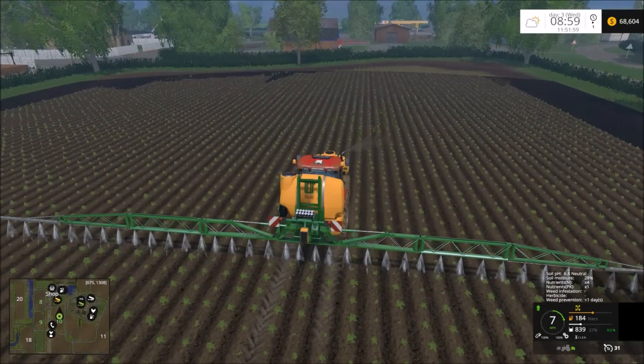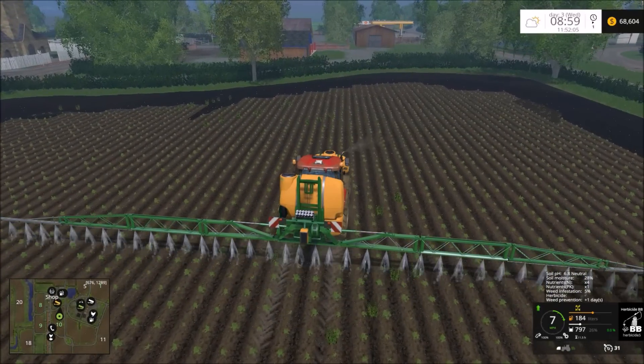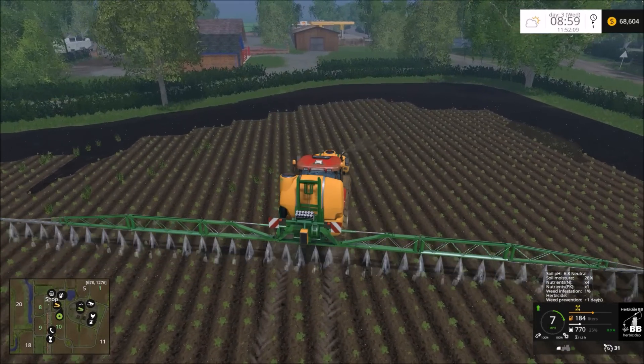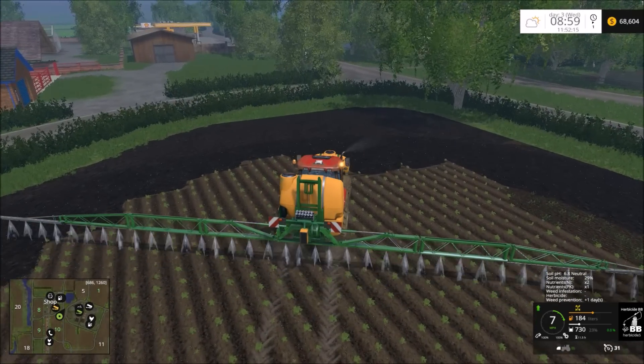For some reason my icon has disappeared. Oh, there it is — it only shows up on the front tank apparently. Because we're on the front tank — that's why. The back tank is empty. There you go, BP. You'll figure it out eventually. You've only been playing this game for how long now? You will eventually figure it out, though.